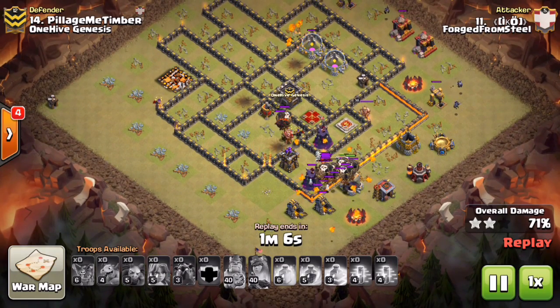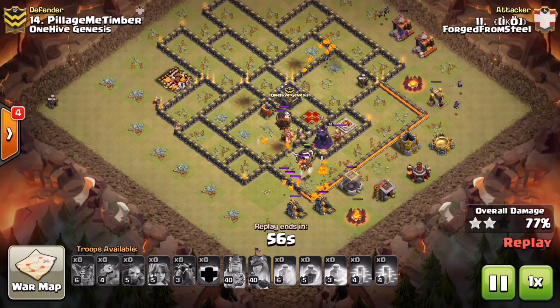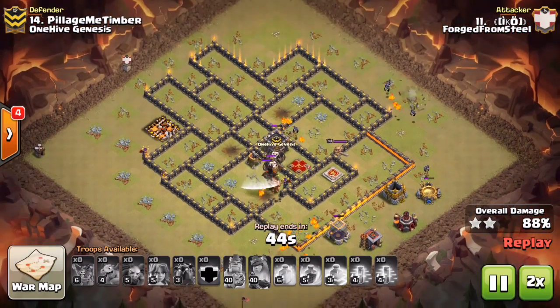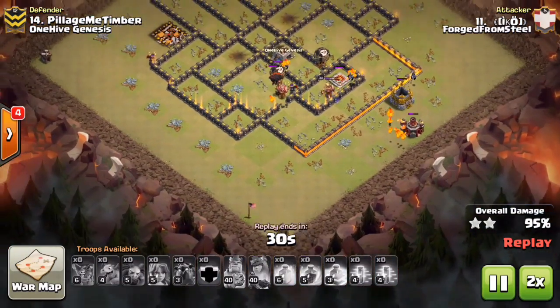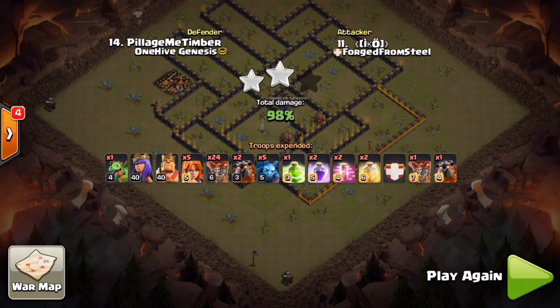He took Hulk's plan, tweaked it a few tiles, and completely changed the raid. He has one hound popped and a second hound about to pop once it clears that last archer tower — he has all kinds of cleanup for the trash around the outer ring, and the last defense going down is the air sweeper next to the clan castle. But how did this fail? Look at the builder huts over at nine and six o'clock — this is a time fail. We've seen it time and time again. He did not bring archers for those builder huts — ends up getting hutted at 98%. Very nice try to Oki.